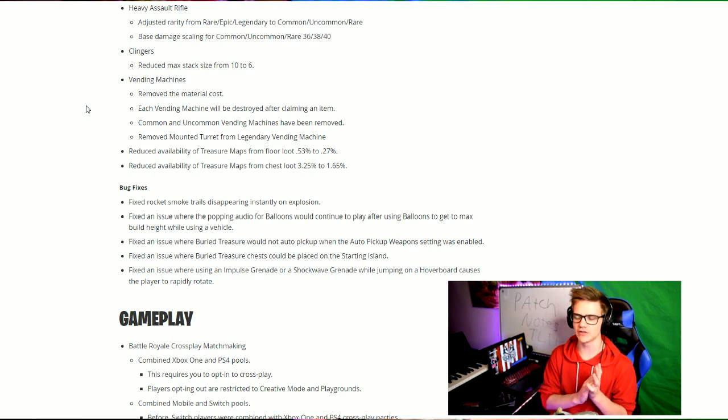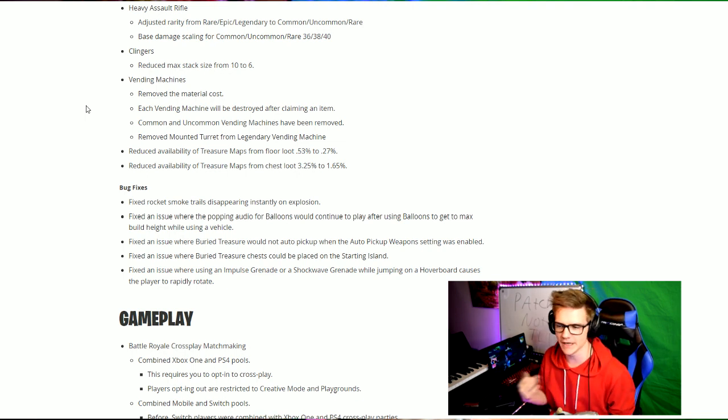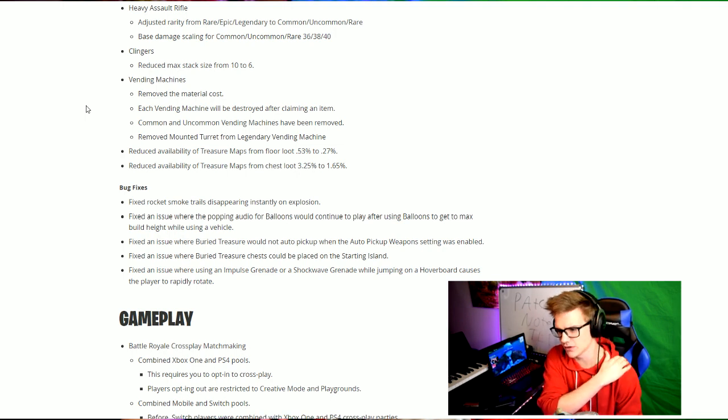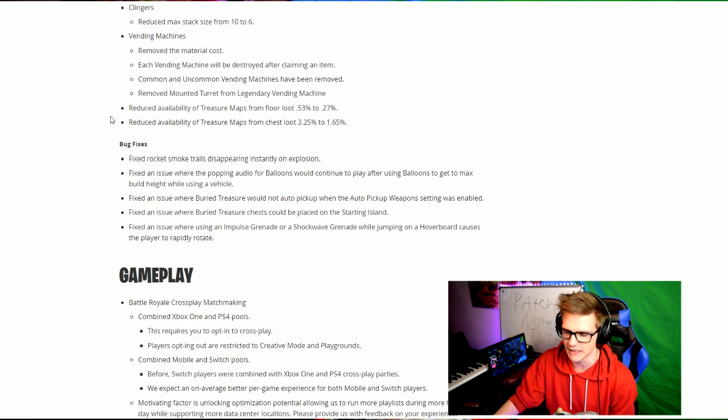Vending machines have another very interesting change. They are basically a chest now — you will have a vending machine, get to choose which item you want, and it'll be free. As soon as you choose the item the vending machine will disappear, so it's going to be very important to know where the vending machines are. The weapons you find in them are free; you choose whichever you want, click on it, it gives it to you. They removed the common, uncommon, and legendary vending machines — so there are only the rare vending machines remaining in the game.